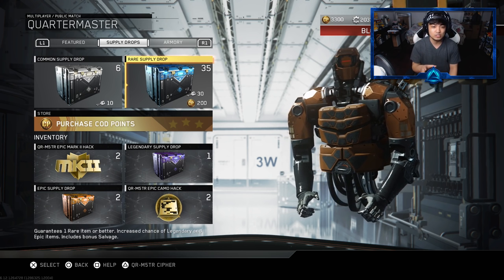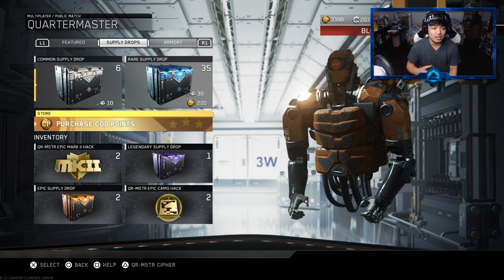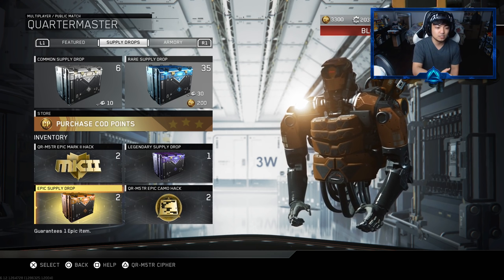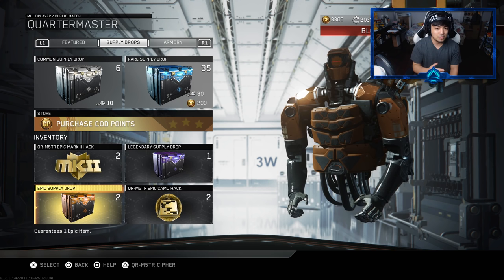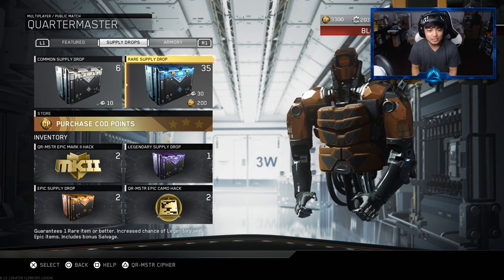With keys - I can't believe it. So we now have 35 supply drops, going to open up 15 of these which will leave us with 20. We have 2 epic mark 2 hacks, 2 epic supply drops, and 2 quartermaster epic camos - I'm only doing one of each for today. So this is the $40 bundle - is it worth it? Let's find out. We're going to open the rare supply drops first to guarantee that if we get any epic mark 2, it won't show up again with the protected quartermaster mark 2 hack.